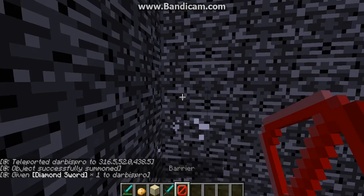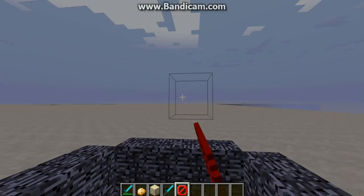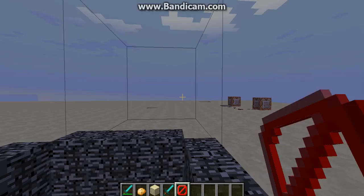I was actually thinking maybe they won't burn if I do this. I hate the barrier blocks — so you can't see them if you're in creative. Could they give them a texture or something?